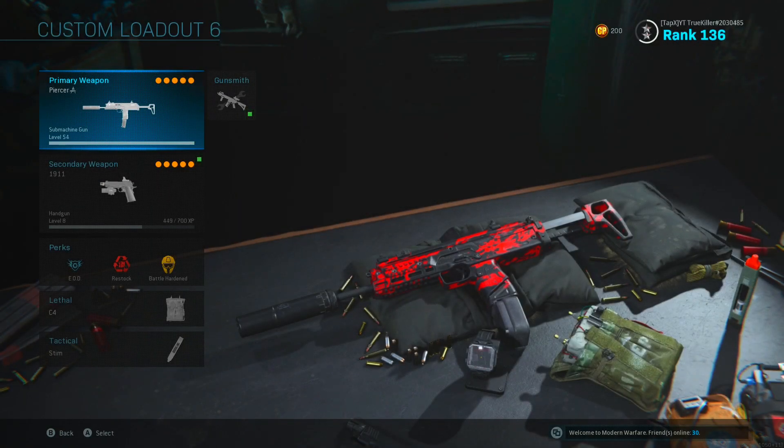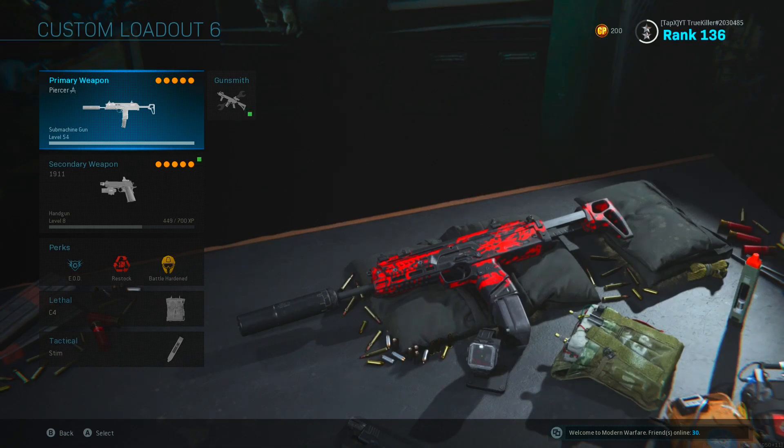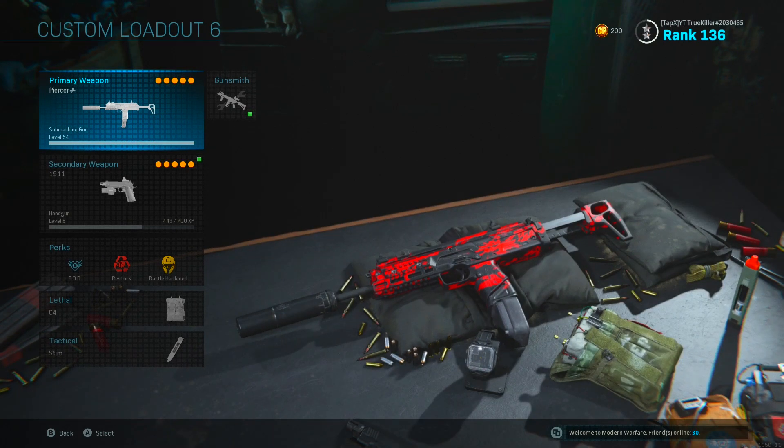Hey, how's it going guys, it's TrueKiller back with another video. In today's video I'm going to be showing you guys the most overpowered MP7 class setup in Modern Warfare Season 5. But before I do that, I have an insane 102-kill tactical nuke with this exact same class setup on the map Shoot House.